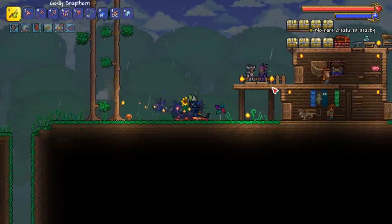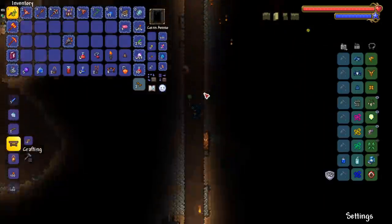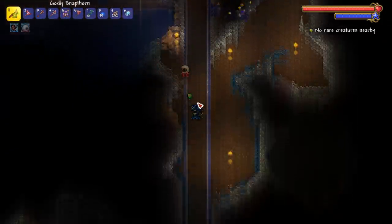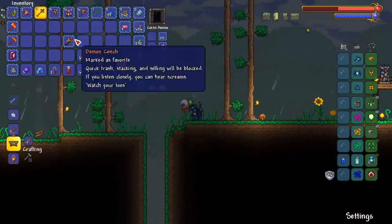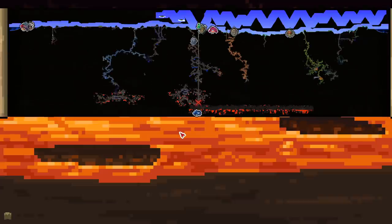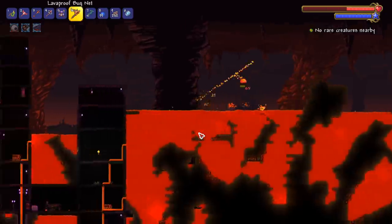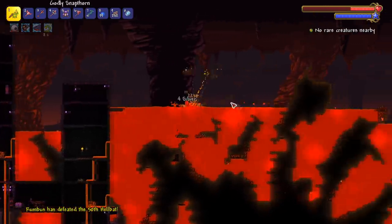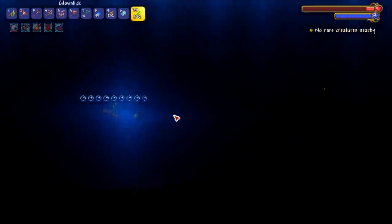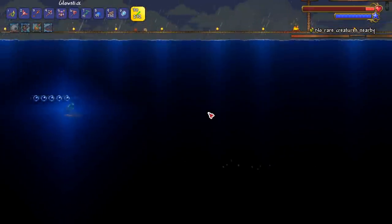Let's check out the lava shark mount on land - look at that, look at them go! This thing is sweet. Head down to hell and it gets cooler - this thing is one of the fastest mounts in liquid. I think the Fishron mount still beats it but the Fishron mount is pretty good. I have a Demon Conch now - let me just use that. Ready - lava mount! Obviously there's not a lot of room to swim here but you can just feel the speed. Lava shark meet ocean! This thing is quick.